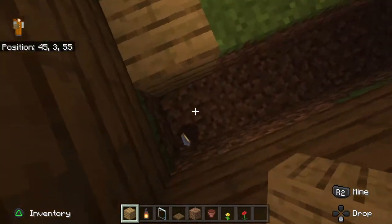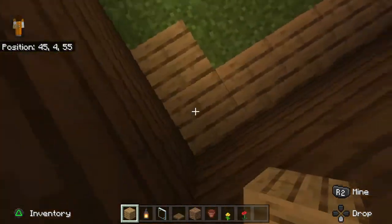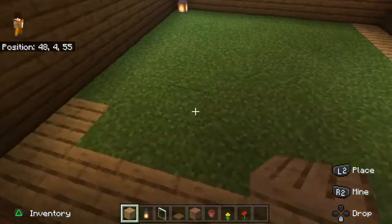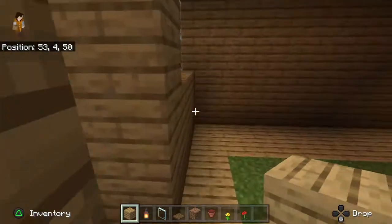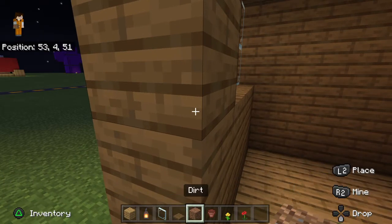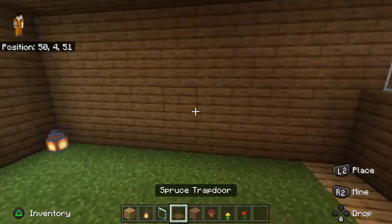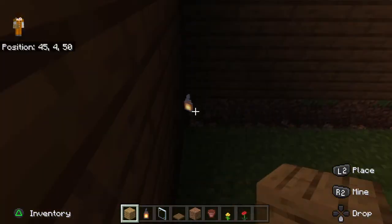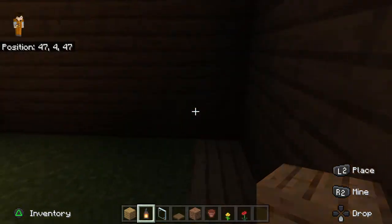Spruce is a very good cottage kind of look, I feel like. If you're going to build a cottage area, I recommend using oak because it is a very pretty color. I also forgot to tell you the materials — we use spruce wood, lantern, glass pane, spruce trapdoor, dirt, flower pot, and some flowers. You can use a glass block but we wanted to use glass pane because they look way better, but you guys can always do what you want.